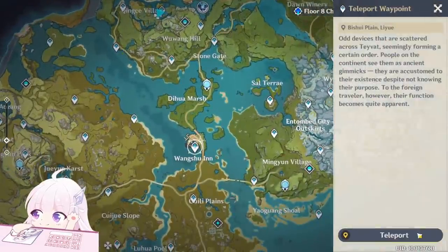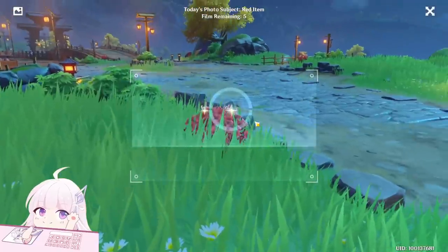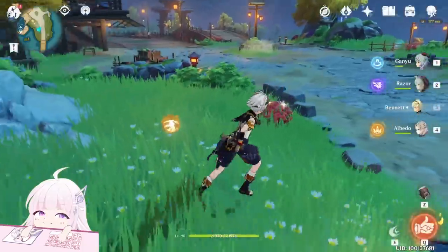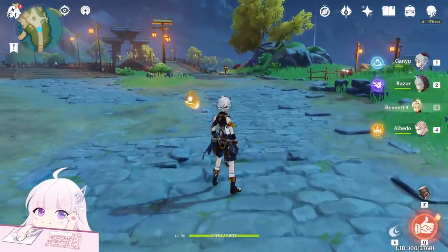Or, for example, here at the Wanshu Inn — that plant is also red, counted as red. Let me check. Yes, it is red. Two photos on every plant, and you can just stay there because there are many plants: one, two, three, four, five.